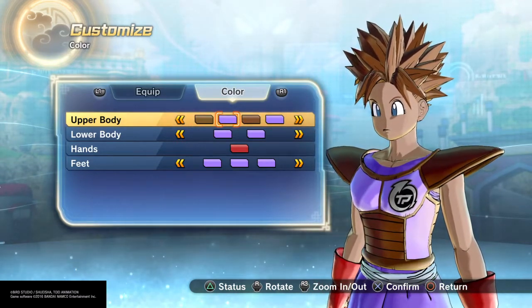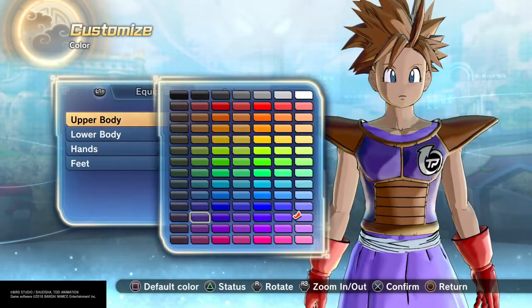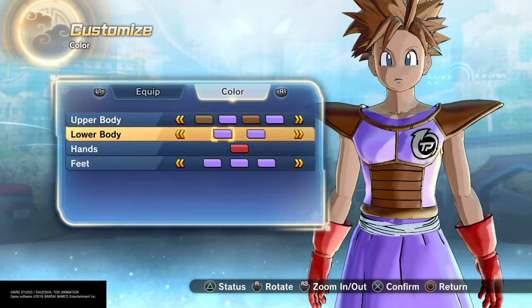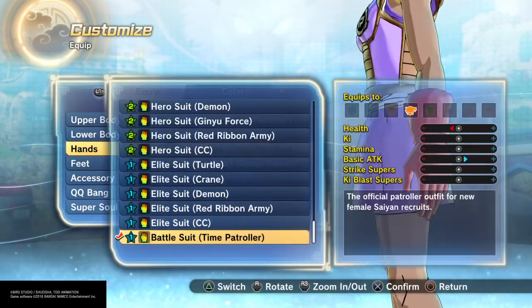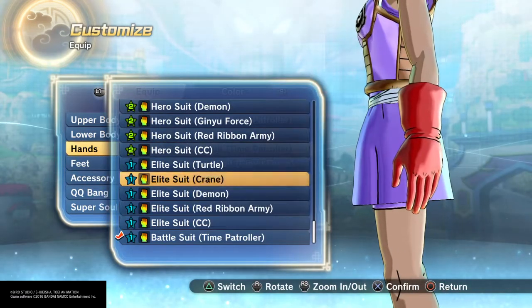I think it's lavender — lavender color for the battle armor here. And I went with the bright ruby red gloves to make it look like boxing gloves.